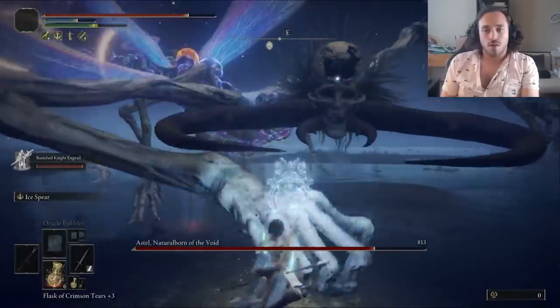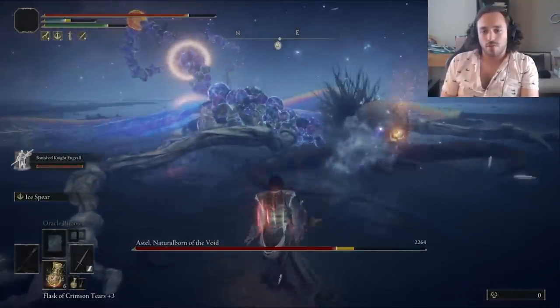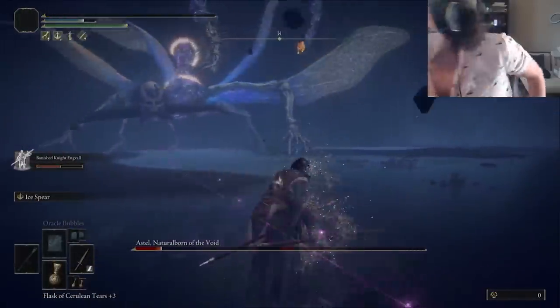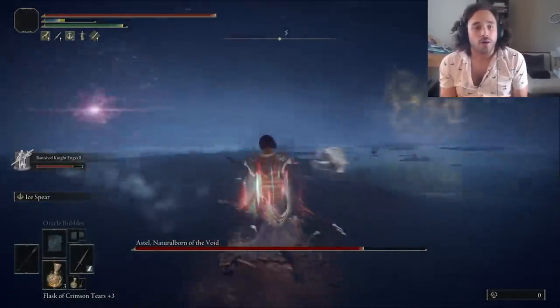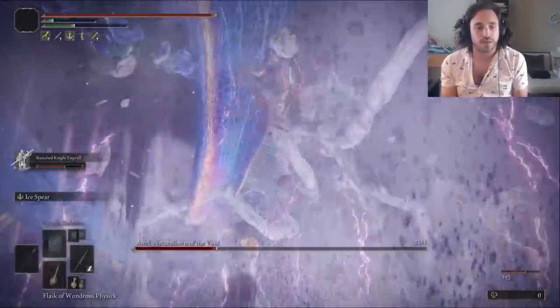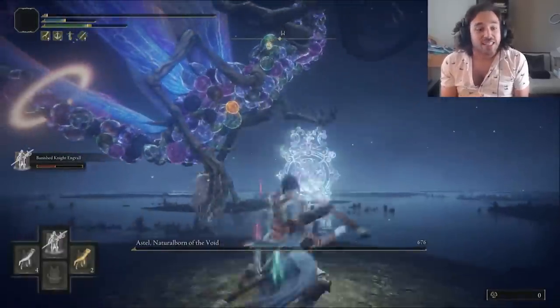On attempt number two, I had the download — much better spacing. Less whiffs means more stance pressure for a stance break. But then we got Meteor, and gravity lifted, and finally lasered to death. Part three, we avoided the nothing personnel grab — Astel's deadliest attack. We avoided the Meteors better this time, but still rode that gravity wave. It wasn't enough to kill us though, so we squeak out the win and can head to the Moonlight Altar.